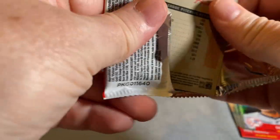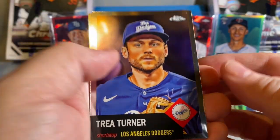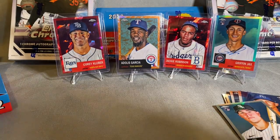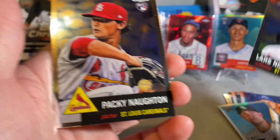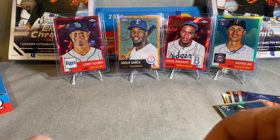Something like six or seven packs left. Bobby Witt Jr., Trea Turner, Gavin Sheets — another good one. Catfish Hunter — man, Catfish, how can you go wrong? Johnny Damon. Lars Nootbaar, Packy Naughton — he's only pitched like five innings for the Cardinals this year. They need to get some pitchers healthy.